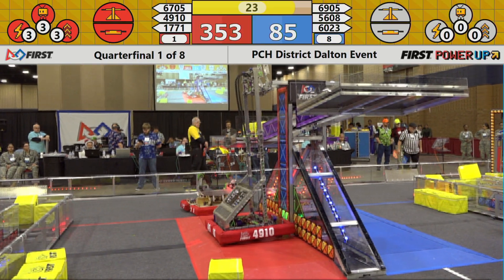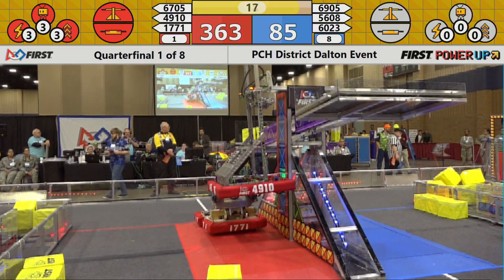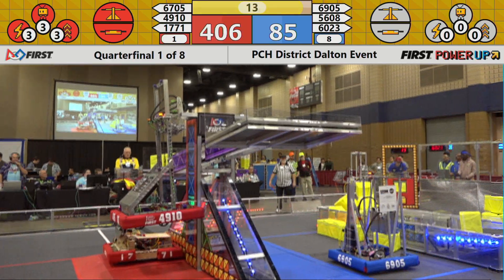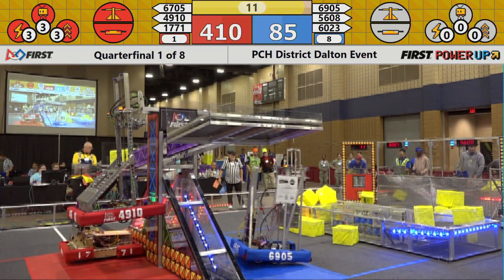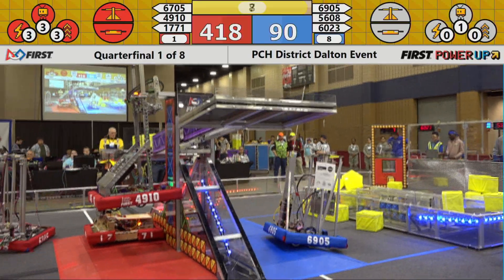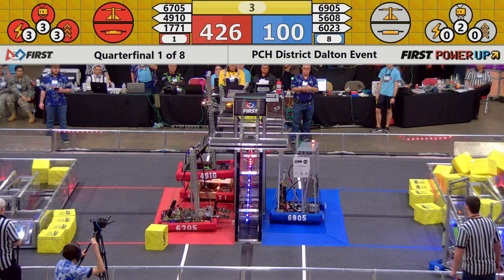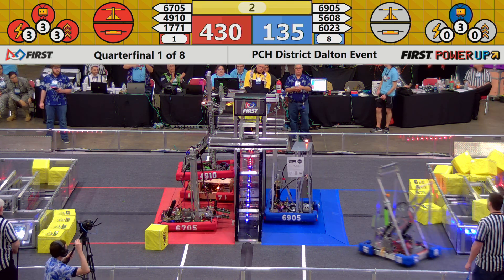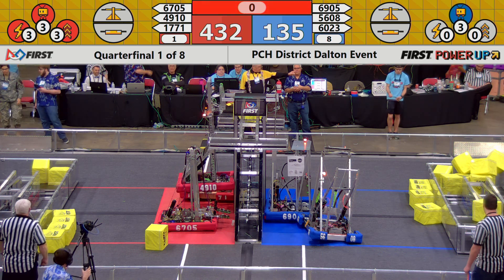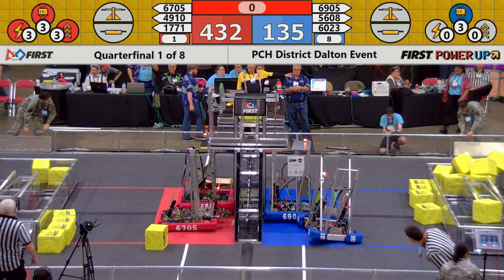It's 350 to 85 in favor of the Red Alliance. 49-10, East Cobb Robotics team, they've climbed up onto the tower. 17-71, they're parked on the platform. The Red Alliance has used their boost already for the robotic climb. 6705 up on the platform. Each spot on the platform gains five points. As the Blue Alliance, at the last second, played their boost, getting them 30 points for a climb.